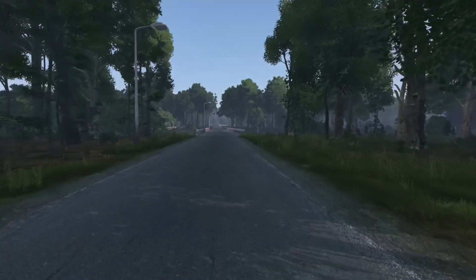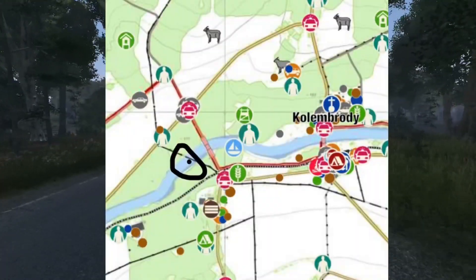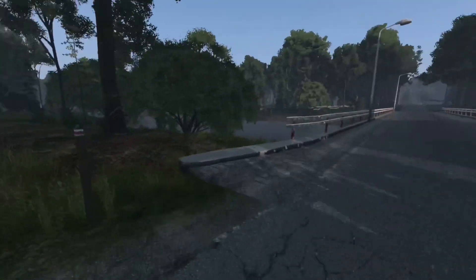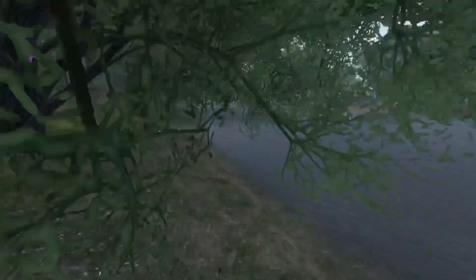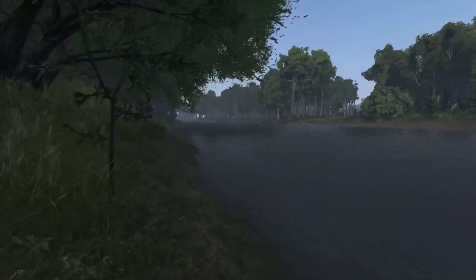In this video I'd like to showcase one of the creepier Easter eggs in DayZ that I've found. On the west side of Chernarus, right about where I put the dot, there's a creepy Easter egg to be found. Following the riverbank a few meters down, you'll come across a power line that goes straight across the river.